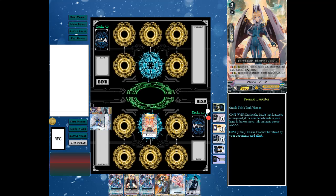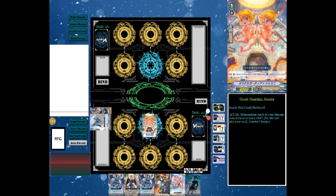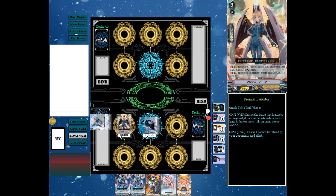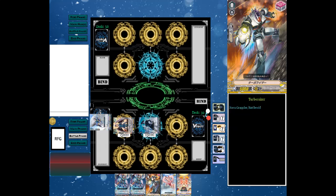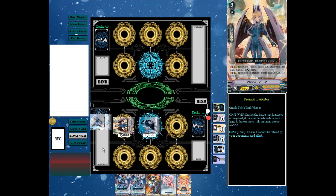Now you have the option to ride either Promised Daughter or Silent Tom. Being it would be early game, I'd personally ride Silent Tom. I'd call Promised Daughter and enter battle phase. I attack with Silent Tom first — counter blast one, give him 6k for his skill when placed, and drive check. I drive check a Gemini. Then I attack and she gets her bonus. My opponent is forced to throw down 30k total to stop my attacks. He can't use normal guards against Silent Tom, only against her.